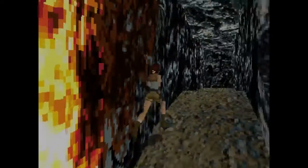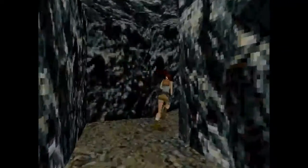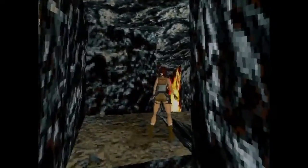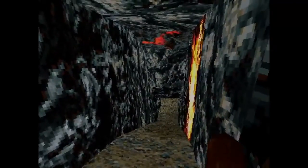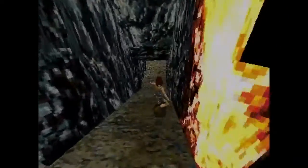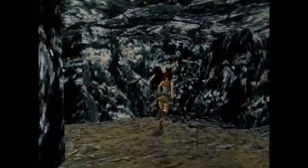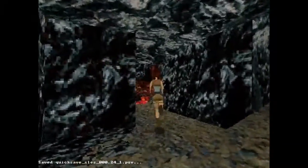Drop. Turn. No boulders or anything for me to dodge. Some red stuff on the ceiling. Something's rumbling — don't know what that was, but it was something. Well, we're down here and we're not getting back up. Doesn't seem to be anything.